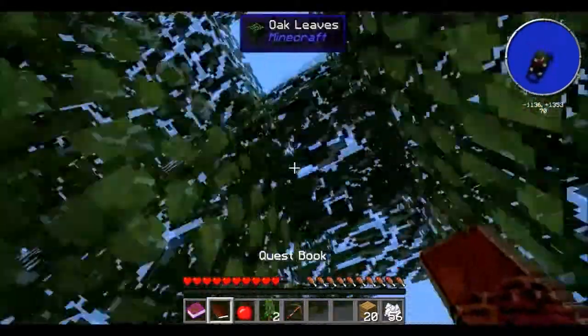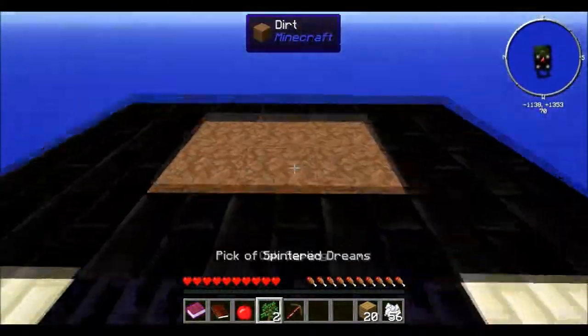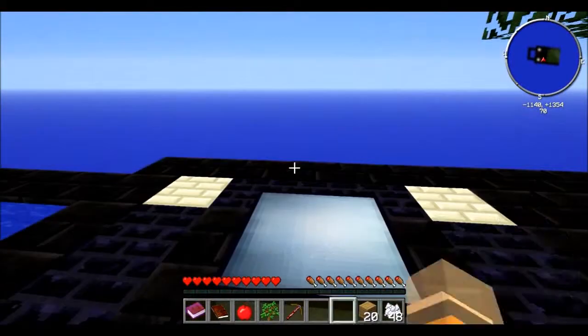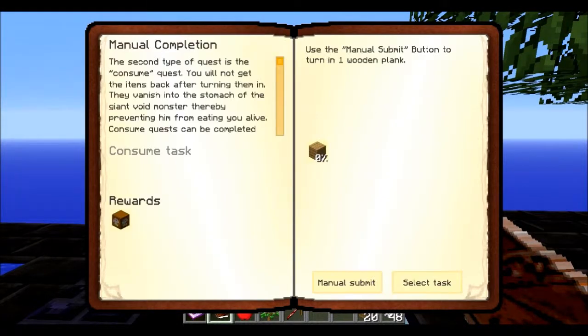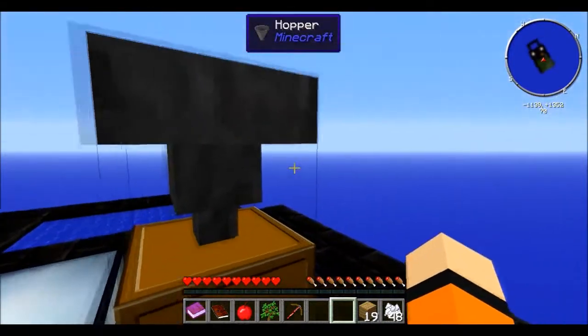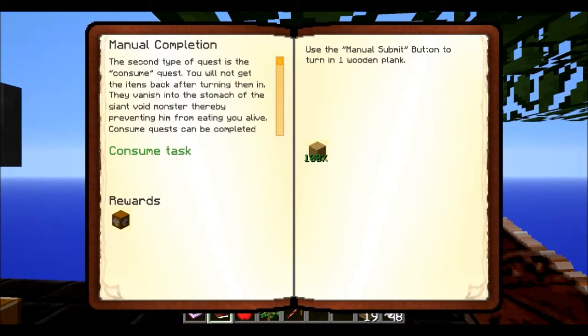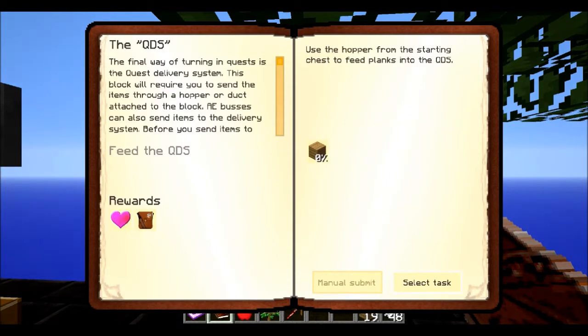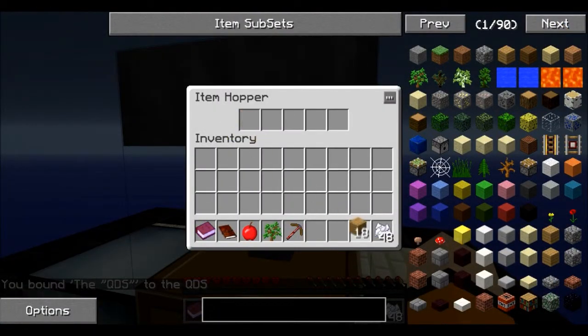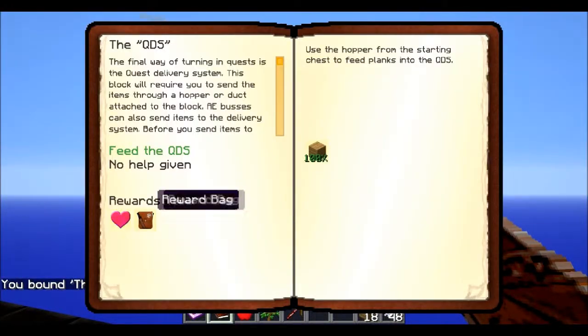There we go - nice little theme song to go with it. Let's put another three down. Now what else do I need in the quest book? I'll select that for a quest delivery system. We've turned in one wooden plank. For this we need to put a hopper inside of it, then select a quest and program it. If I select task, now we need to put one wooden plank in here.